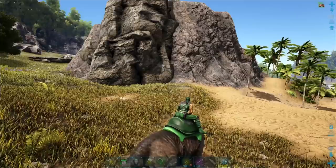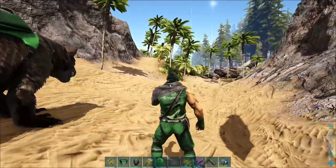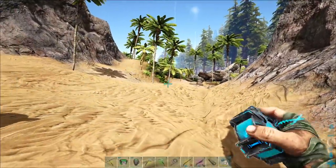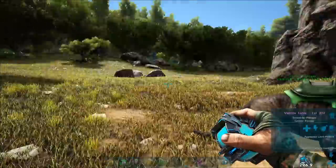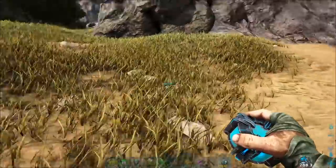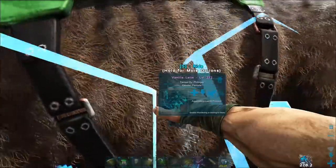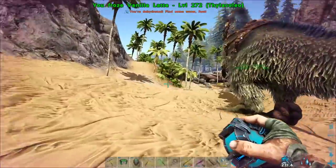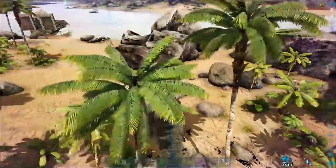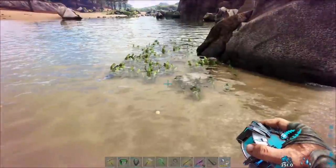Now we're over here by the Redwoods. Since we're going over here with the intention of getting Perlovias, I'm going to throw out the Uteranus now and put our Thylacolio in our pocket. If we were just coming over here with the intention of getting XP or meat or something like that, Thylacolio is great.